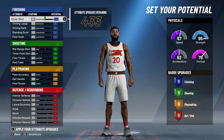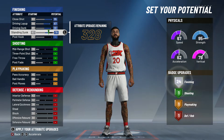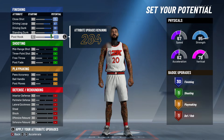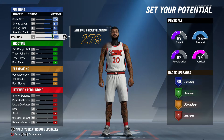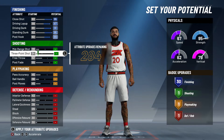For the attribute potentials: Close Shot — max it out to 95. Driving Layup — max it out to 87. Driving Dunk — 91. Standing Dunk — max that out. Post Hook — I keep it at 89 rather than maxing it. You can still hit those post hooks, and you'll still get 30 finishing badges, so just keep it at 89. You're still going to do good.